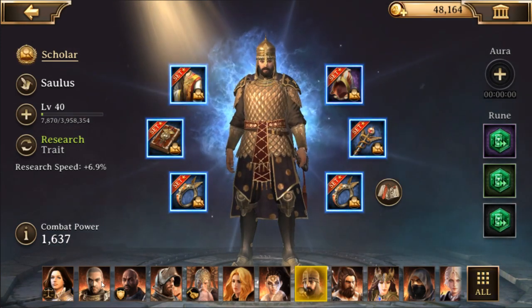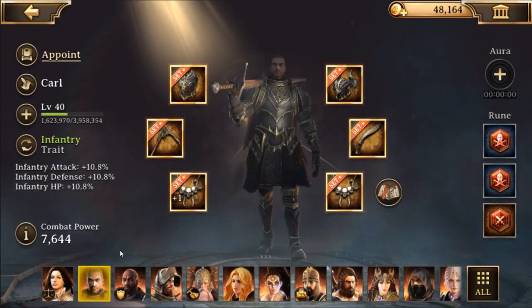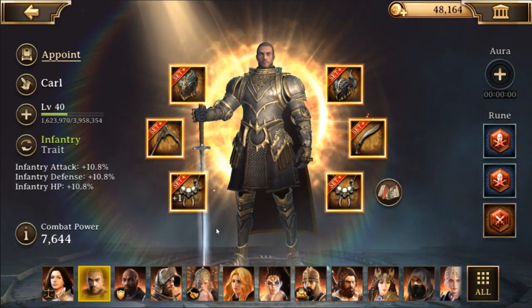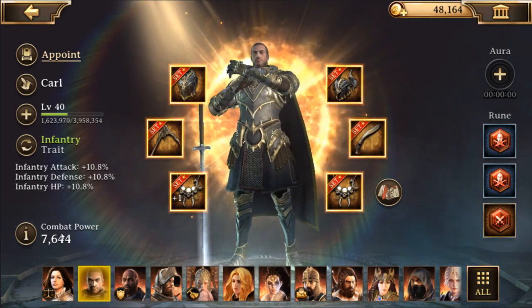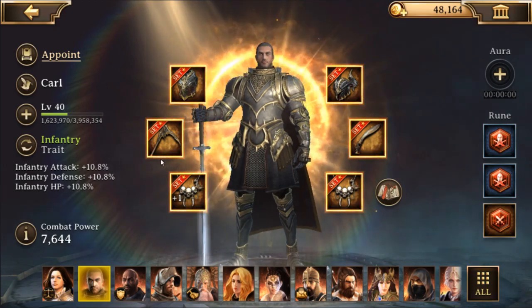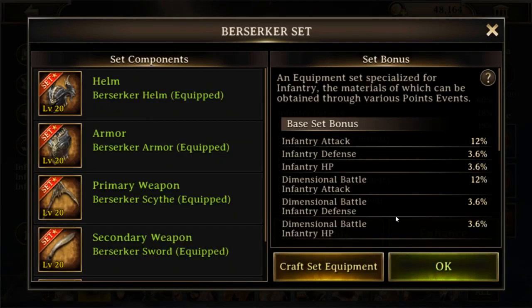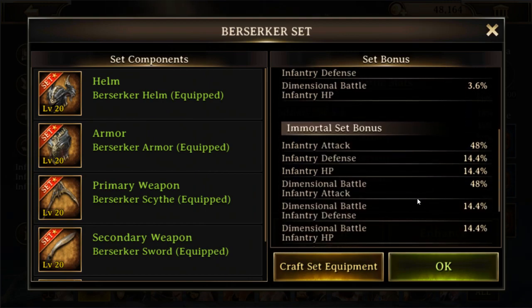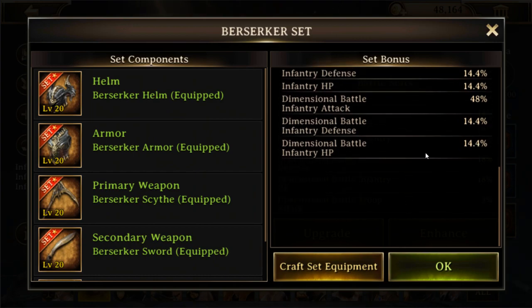After that I focus on my attack heroes - the hero you use when attacking a player, chaotic stronghold, or defiled stronghold. Currently Carl is my main one with the berserker set all at immortal with a plus one enhancement on one accessory, set for infantry trait since infantry is my strong suit. The base set bonus for the berserker set is about half of what the immortal guardian set provides.